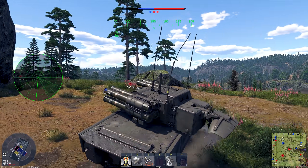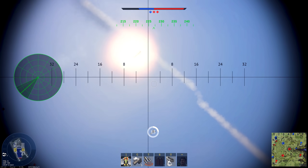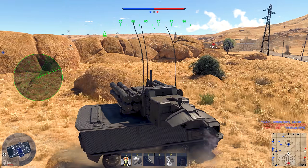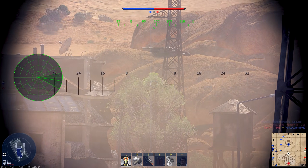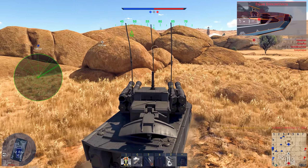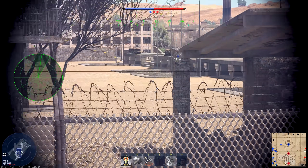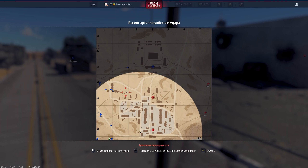При боевом рейтинге 10.3 против нас будут воевать танки с тепловизорами, которые будут палить с очень больших расстояний. У нас тоже есть тепловизор, хоть и первого поколения, но особо сильно не поможет из-за ракет и нулевых отрицательных углов наведения. Из плюсов — хорошая скорость поворота башни: в городских условиях мы быстро реагируем на выкатывающегося противника и можем вести огонь даже по реактивной авиации на сверхзвуке и попадать по ней ракетами.